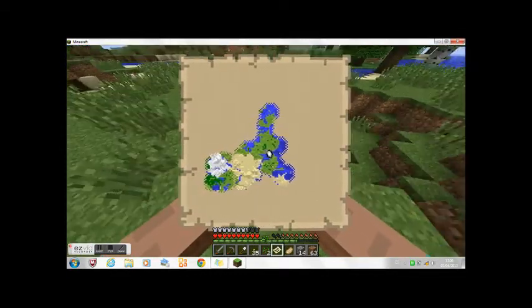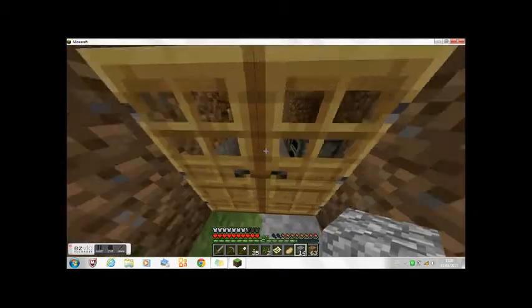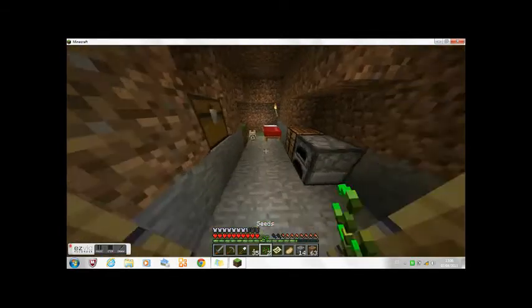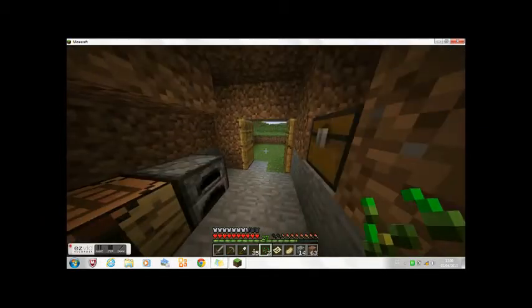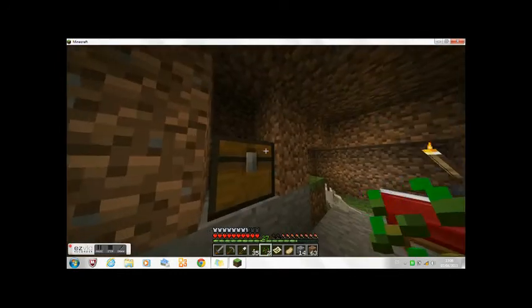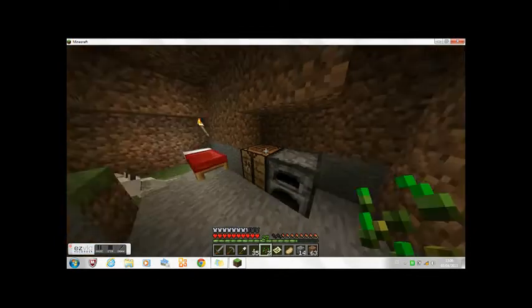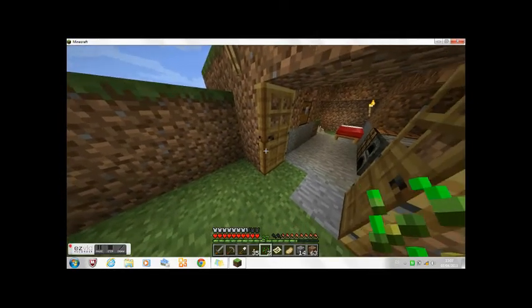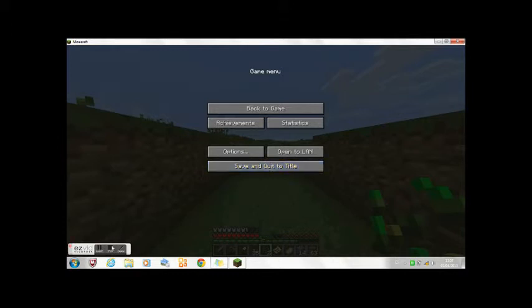On the map, my second house is right here — yep, right there. I have two puppies here but I don't have meat for you guys, sorry. I have chests, a furnace, and a crafting table. I built this house just to have a little place right next to the mining areas — that's pretty much why I built it. Hopefully you guys enjoyed this video and the voice isn't too late on the video. Thanks for watching and goodbye!